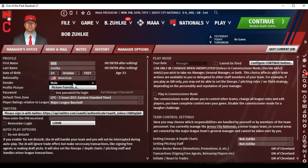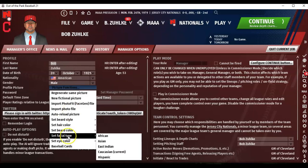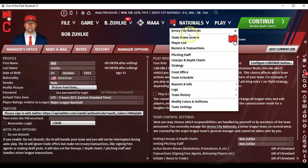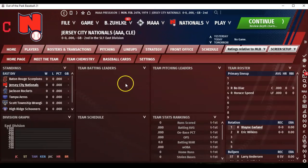Even if I don't continue with this season, it might be a cool idea to see what happens in a career where I start as a minor league manager. What other game can you do that in? Highlight color is blue. Now we go to the Nationals team home screen where you can see the record and everything.